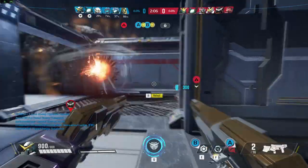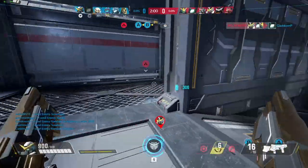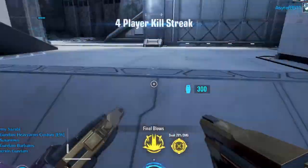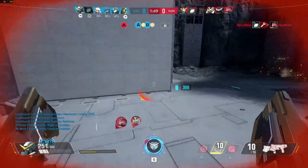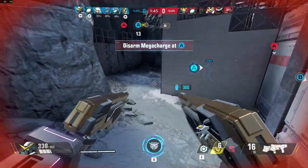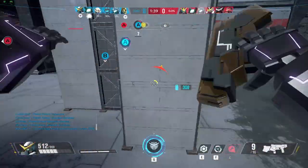The enemy has placed a megacharge. The enemy has a special. The enemy has placed a megacharge at objective A. Hostiles down. We're being attacked from behind. Disarm the enemy megacharge. An ally is disarming the megacharge.